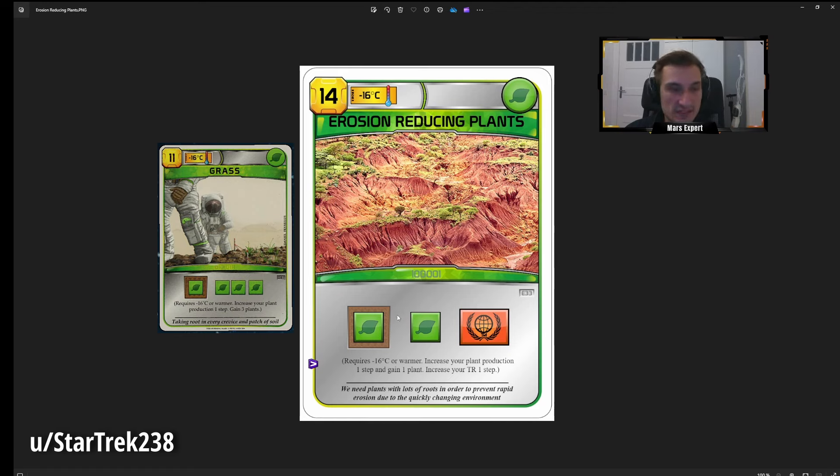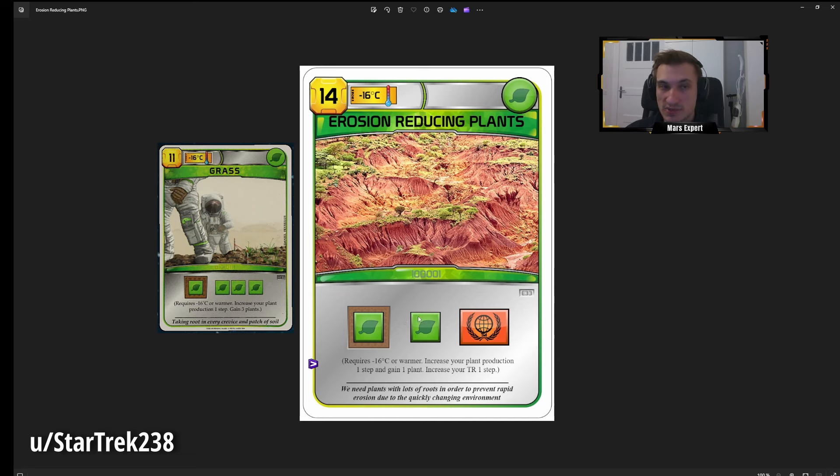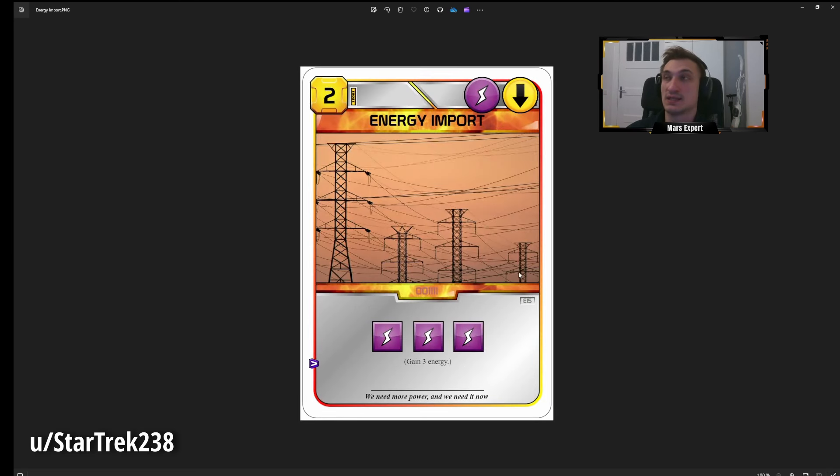All in all this is a pretty good mid-game plan card — much more expensive than Heather but can be played a bit sooner, a bit more expensive than Grass with pros and cons, but overall slightly stronger than Grass. The plant tag is always valuable and it immediately grants you one plant, which can be really useful. I think it's really nice in a rush strategy.